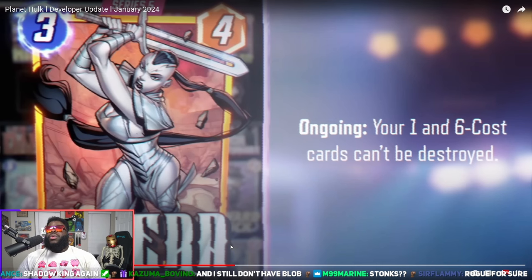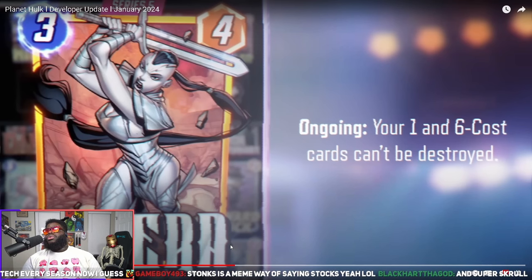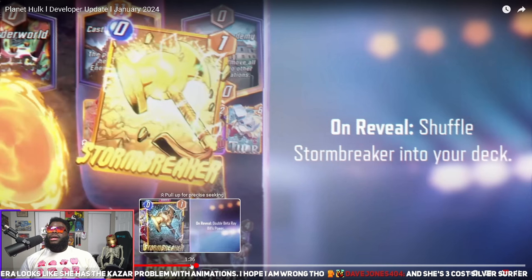Rogue too — if you Rogue Kyara, then you have her ability and your ones and sixes can't be destroyed. Enchantress might work but I'm not sure it'll be worth it — people are probably gonna drop Kyara around turn three, then maybe drop Cosmo right behind her. Echo going to Series Four is gonna be pretty good. Beta Ray Bill seems like a better Hulk to me, but I'm definitely gonna make a deck that has Beta Ray Bill in it.